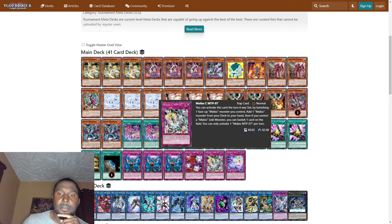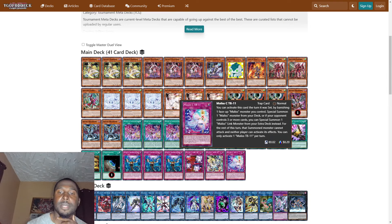One Malice MTP07 — activate this card the turn it was set by banishing one face-up Malice monster you control; add one Malice monster from your deck to your hand; if you control a Malice link monster, you can banish one card on the field. One Malice TV11 — activate this card the turn it was set by banishing one face-up Malice monster you control to special summon one Malice monster from your deck; if your opponent controls three or more cards, you can special summon one Malice link monster from your extra deck instead, though that monster cannot attack and neither player can activate its effects.